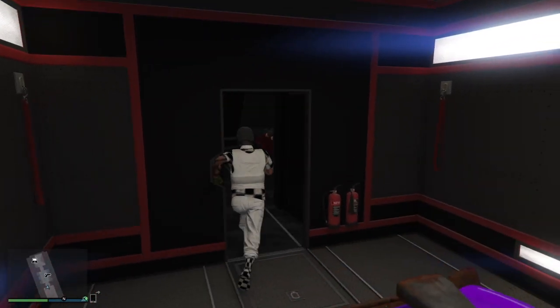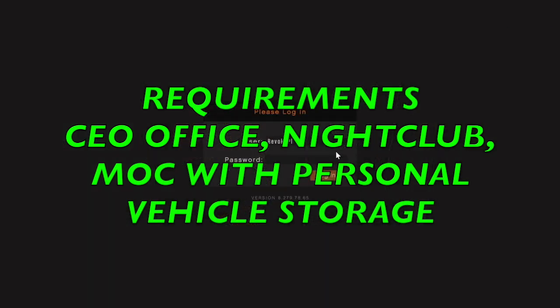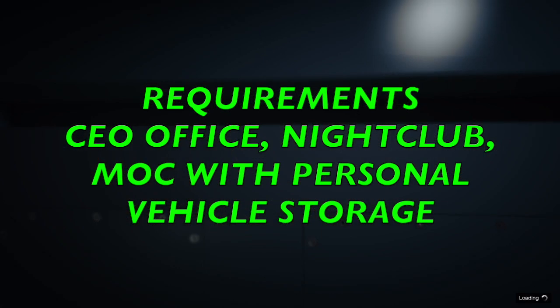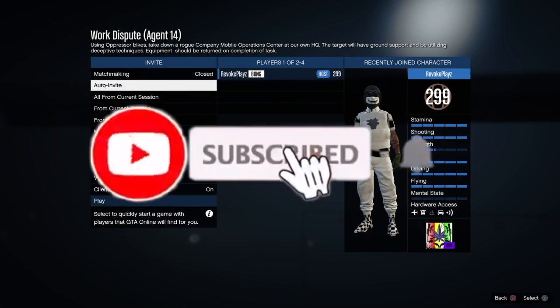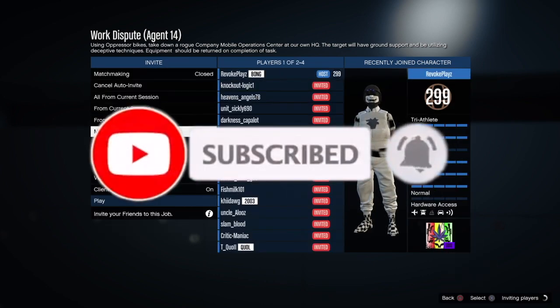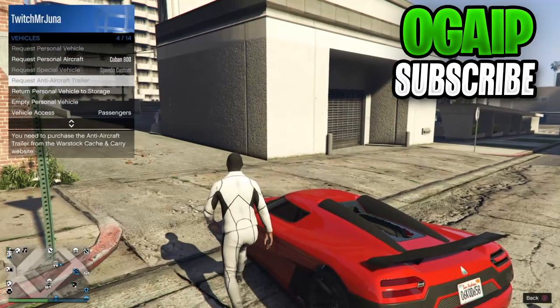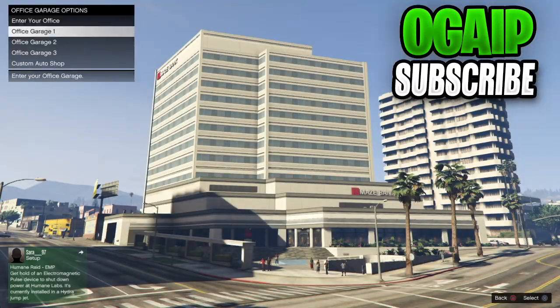In today's video, I'm going to be showing you guys the CEO office method, which can let you guys get cars back to back — way more rapidly in my opinion. The requirements you'll need are a CEO office, nightclub, MOC with personal vehicle storage. Shout out to the workaround founders: Macclesfield UK, Thug Passion, HD Gaming, and Why Did You Try and Wet Lemons. You do not have to do this glitch out method in particular — if you know how to do the nightclub glitch out or the LS Kami glitch out, feel free to do that. But I personally find the CEO method the most easiest.